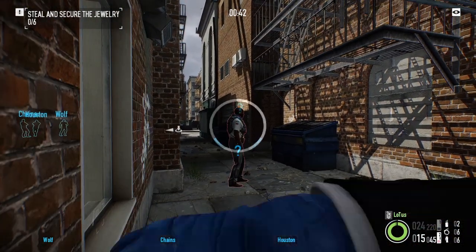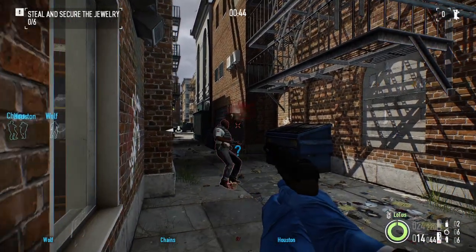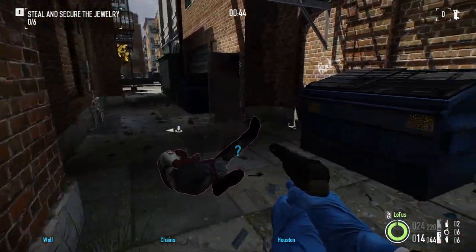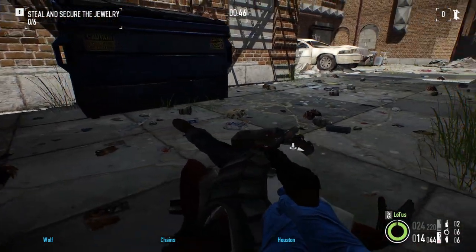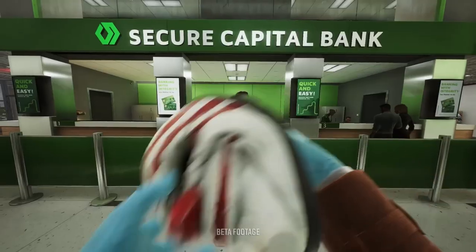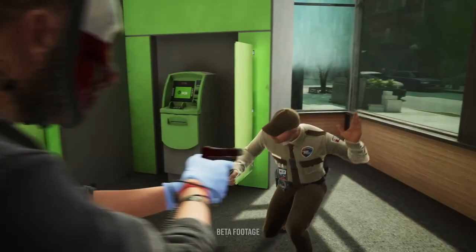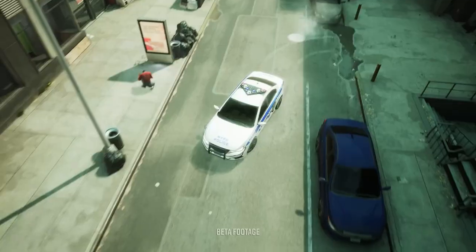...if you approach a guard or get near a camera, they'll have a better chance of being alerted, and then boom, instantly you get a wave, an onslaught of just police showing up, and there goes that stealth bonus. However, in Payday 3, it's a lot more forgiving, even to the point where it seems more realistic, if you want to say.